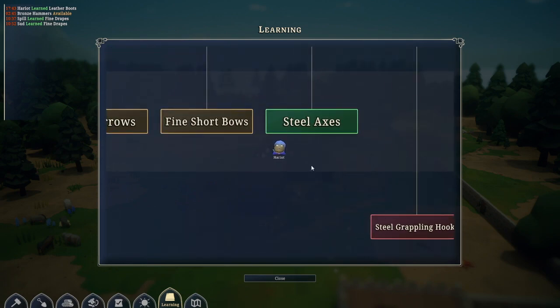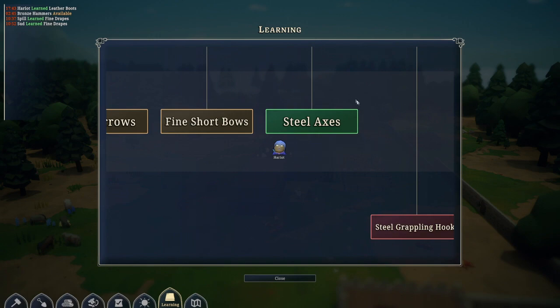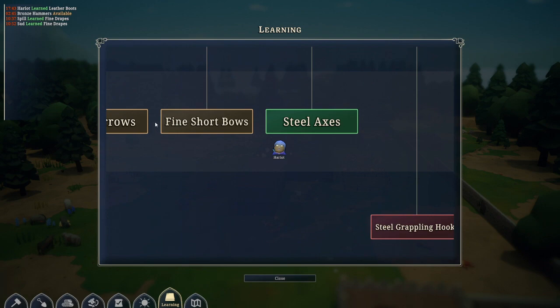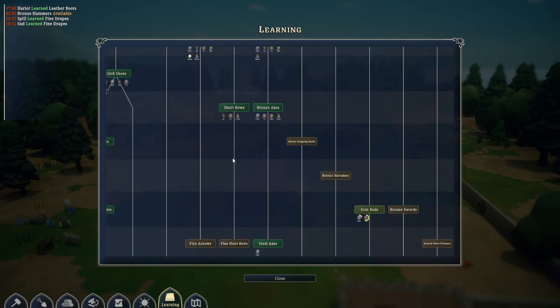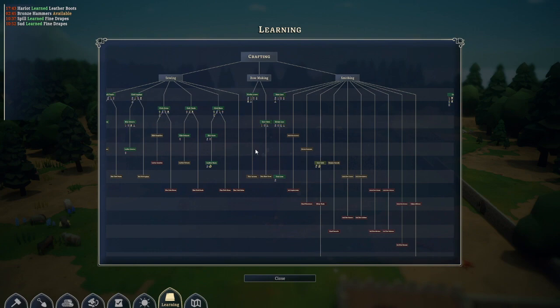Here we have the steel axe, which is green. The fine short bow is yellow. Green means we have already learned that item — the steel axe. And under that tab you can also see who has learned it. Yellow markers mean that we can learn them next and then make them.